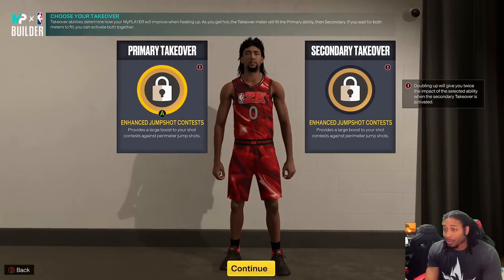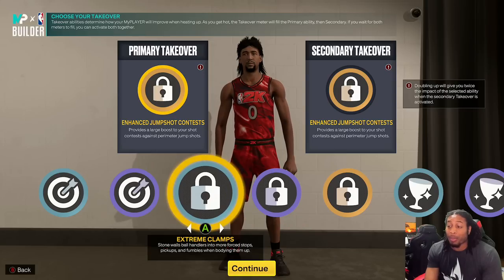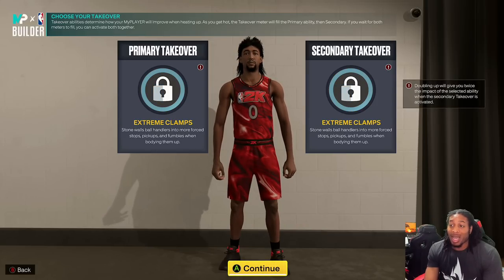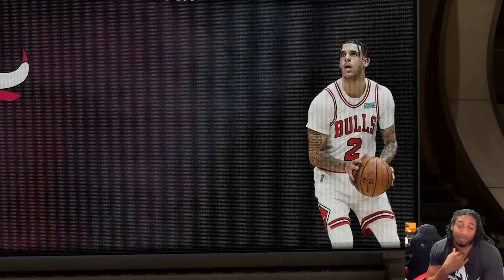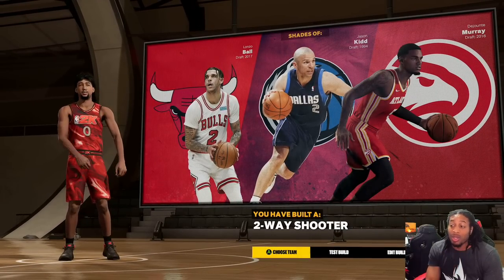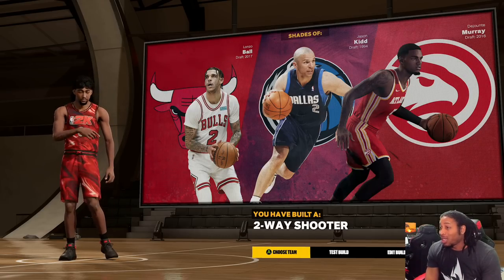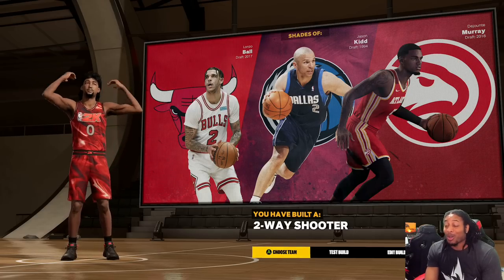I did enhanced jump shot contest — probably don't even need that right now because of the amount of bricks going up. So I would probably say extreme clamps, extreme clamps — you could really do that and go from there. And what this is going to give you is a two-way shooter. It's shades of Lonzo Ball, Jason Kidd, Dejounte Murray. I'm going to say it's more versatile than that though — I ain't going to say it's Jason Kidd because he's too versatile for that.